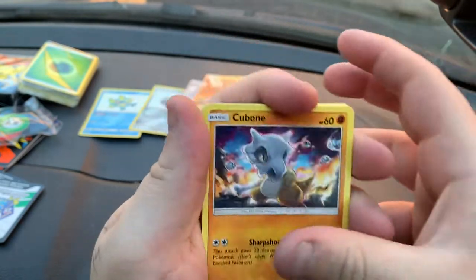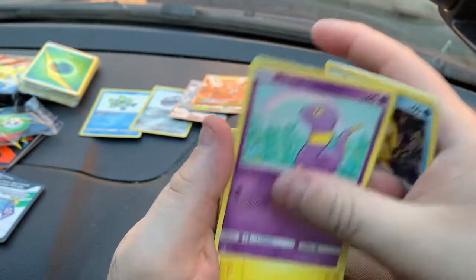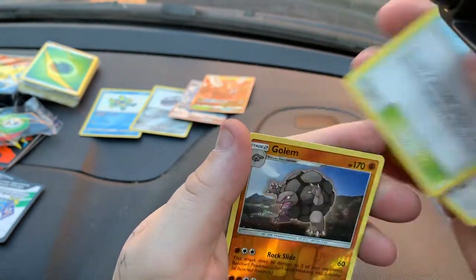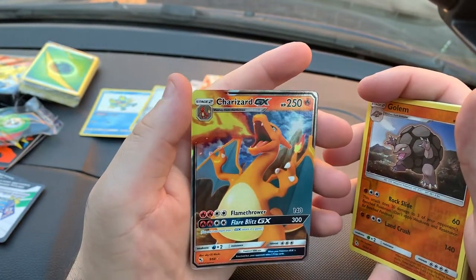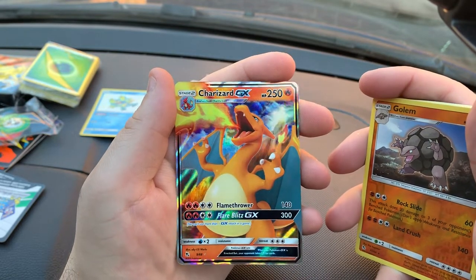Pack eight: Cubone, Eevee, Clefairy, Psyduck, Ekans, Energy, Graveler, Farfetch'd, Mystic Gym, Reverse Hollow Golem, and then another Charizard GX — I pulled that in the last video with Sam. At the end of the day, Charizard GX is a Charizard GX.